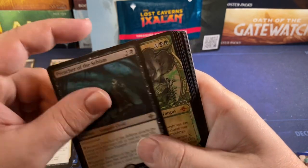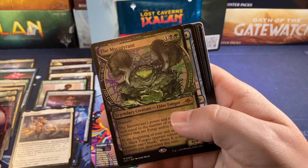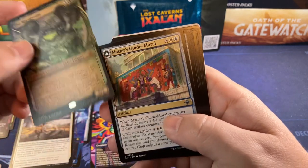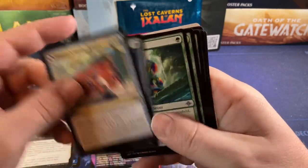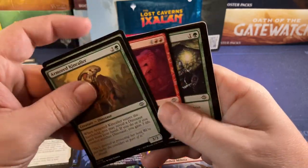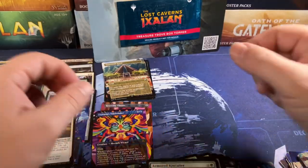Last pack — Preacher of the Schism and Mycotyrant! That was another one where when this set first came out everybody wanted to build a Mycotyrant Commander deck. It's calmed down quite a bit but still a popular card — just not that expensive, which is kind of funny. The Scout again, Scavenger, and anything back here? Nope. No planeswalkers. We got planeswalker art at least.